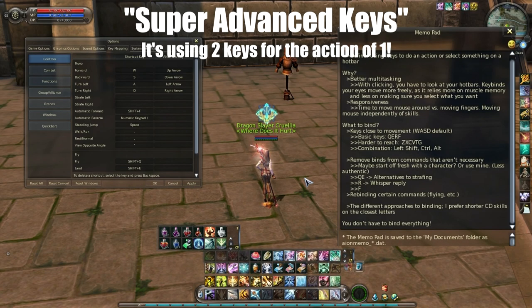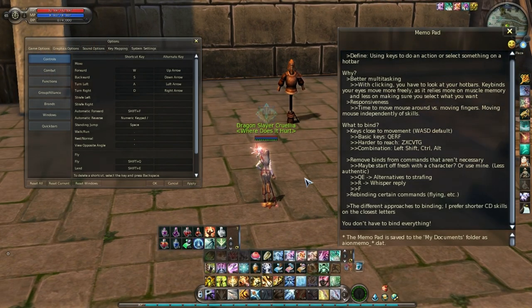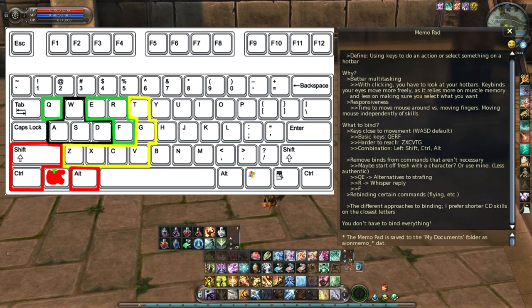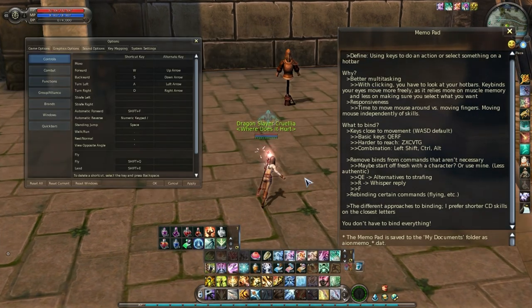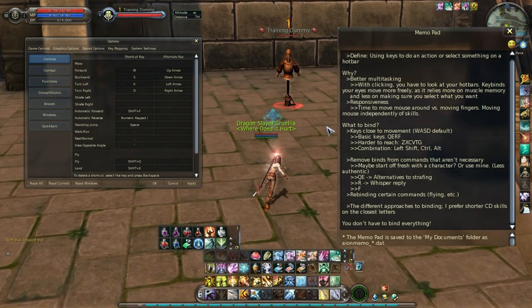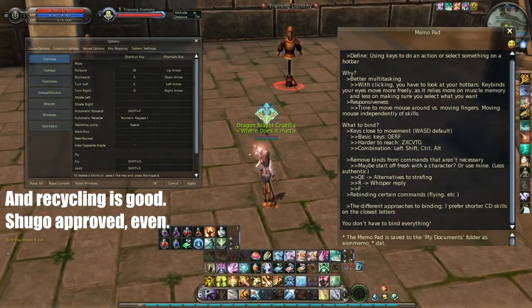Now we're going to get on to the super advanced stuff — using keys in conjunction with each other. There are three different keys I think are good for combination: left Shift, left Control, and left Alt. I'm not sure if ION differentiates left and right, but some games might. What you do is hold down one of these three keys first and then hit another key. So say I did left Shift plus F1 — there we go, I've bound something. I have it bound for F1 through F6. This combination of keys is really useful because it lets you recycle letters you've already used, so it's efficient. I use Alt especially — I have Alt for my healing and secondary hotbar skills.